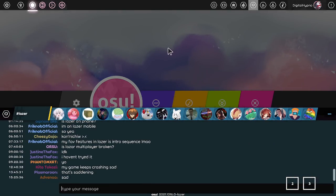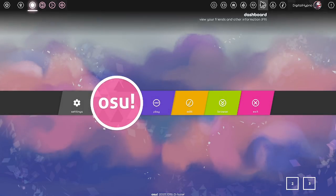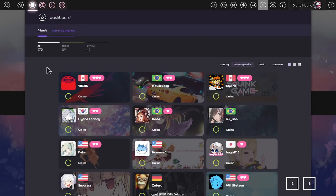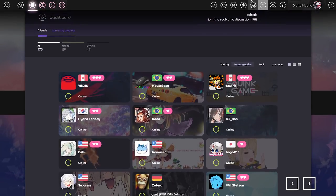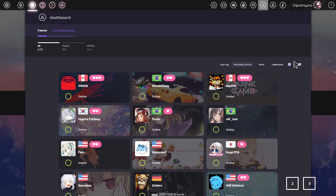F8 takes you to the chat, and there's also a lazer-only global channel — like laser discussion and things like that. Very awesome. That is the dashboard, and this is the friend list — pretty much it shows the friends you have that are online.